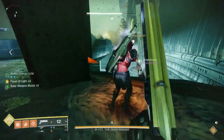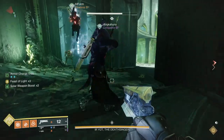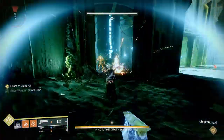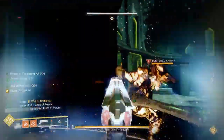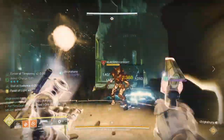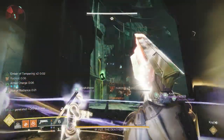As you start the encounter, three people go right and three people go left. You're going to want to kill as many adds as possible and all of the blistering knights — there's a ton scattered over the floor, about eight per side. Work your way up the stairs; we usually drop a well or something like that towards the top of the stairs to help take them out.